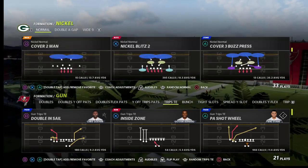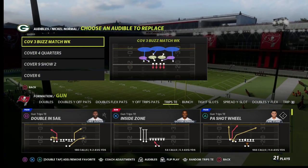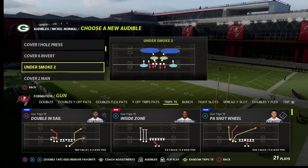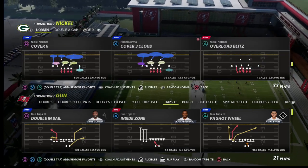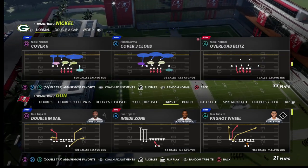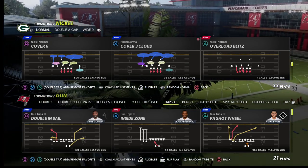I wanted to talk today about Cover 6 against trips tied in and most importantly what the problem is. It is a legit bug and I did a video on this a couple days ago, but I wanted to do a follow-up and really drive home what I think is the easiest way to fix it.